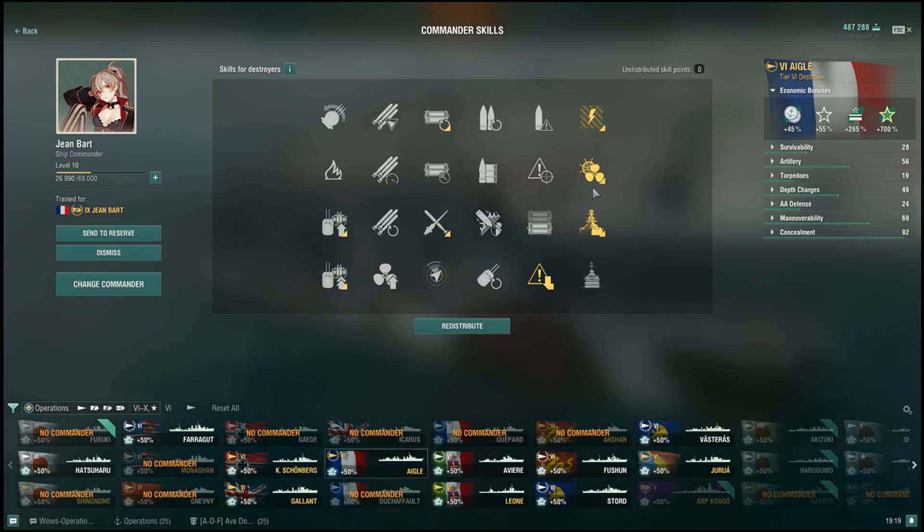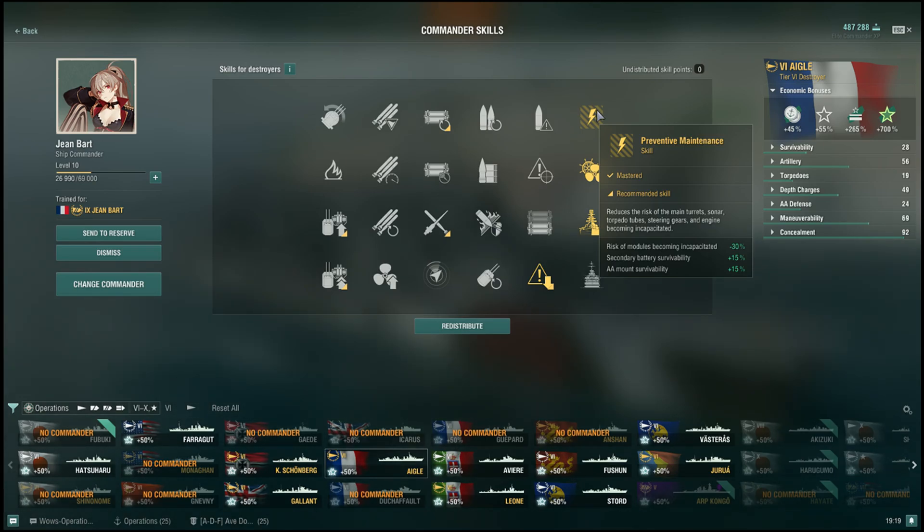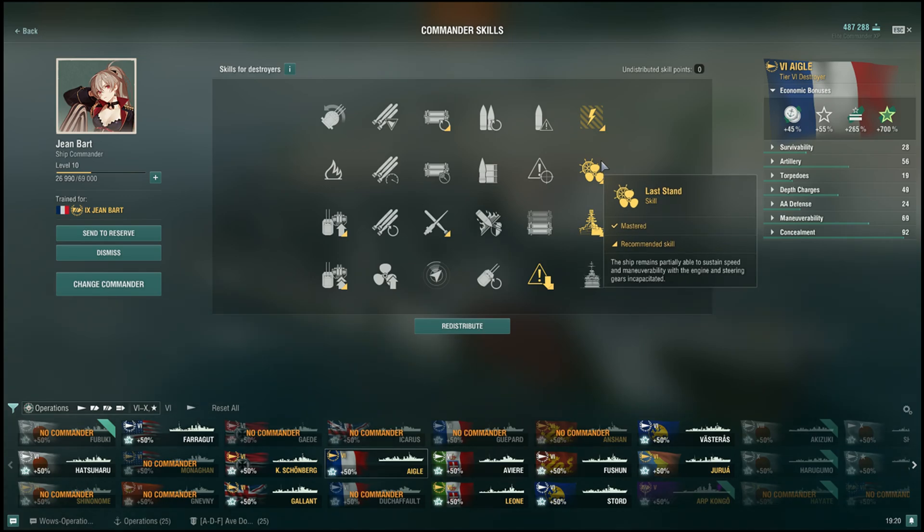For the captain we are using the standard destroyer captain. This is how you build all destroyers: preventive maintenance, last stand, survivability expert, and concealment expert. Preventive maintenance reduces the risk of your modules being incapacitated. Being a destroyer, your main gun, engine, torpedoes, steering gear, and engine can all be knocked out really easily, and this increases their survivability by 30 percent.